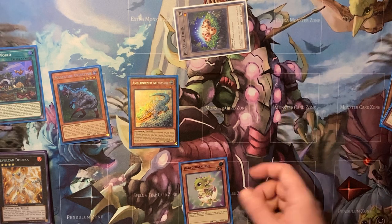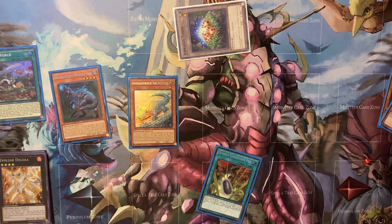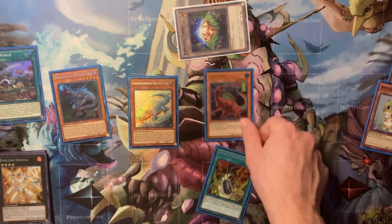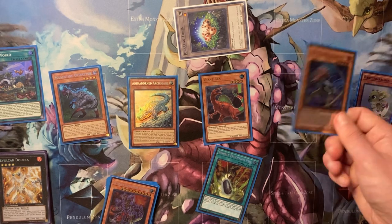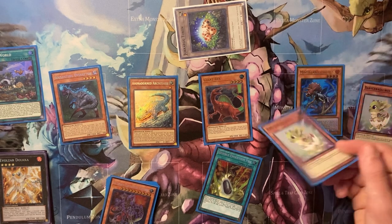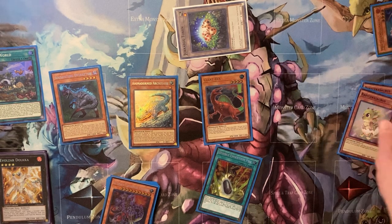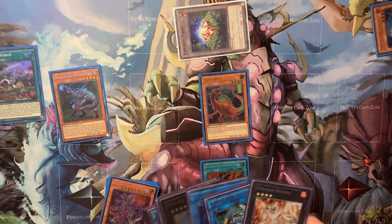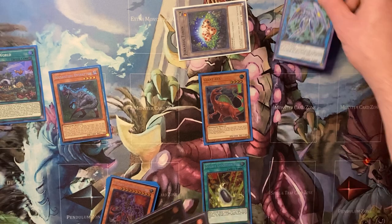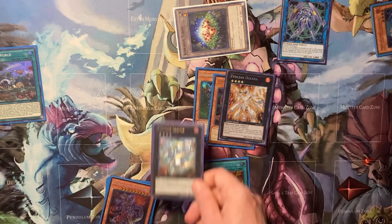Pretend they Ashed the Misc since that's what people usually hold it for. Baby goes through, activate Archasaur, pop this, search Pill, Baby effect, summon Rex. You don't even need Misc at this point. If they had ashed the first Baby instead, you would just use Misc and get to the same point anyway. Then it's the same as before: Link Karibo, Secure Gardna, Dolka or Laggia, Pill.